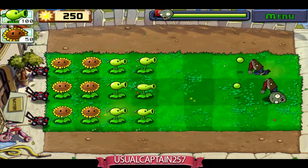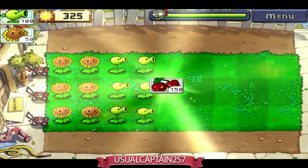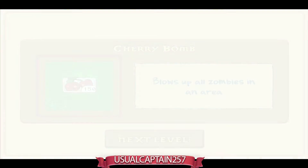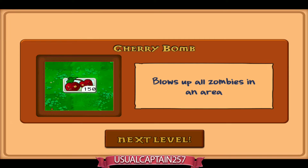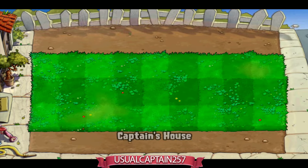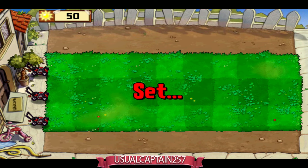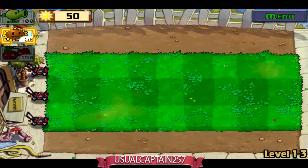Let's wait for the third wave. We got a cherry bomb — costs about 150 suns. Let me check the name: cherry bomb, which blows up all zombies in an area. So it works on a particular area. We're gonna continue further; this time we're also getting a three-by-three grid.